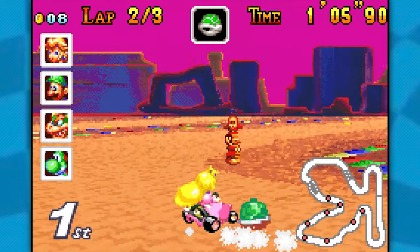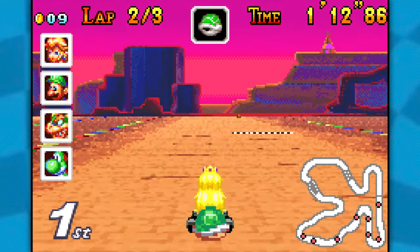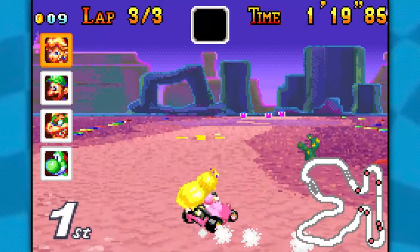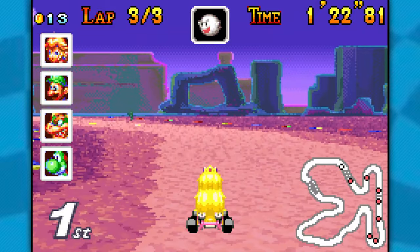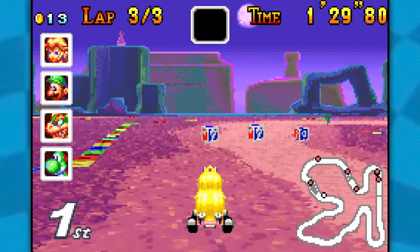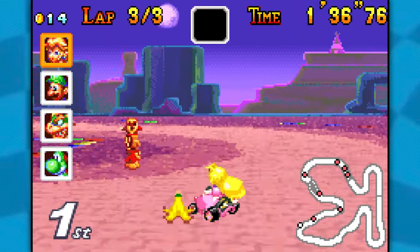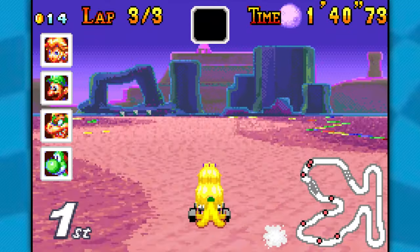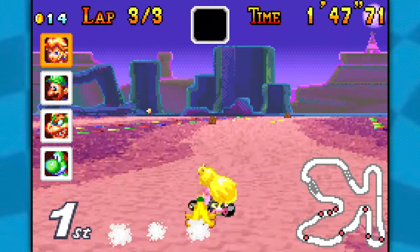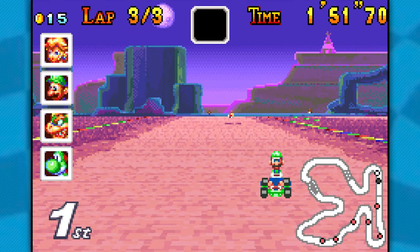There we go — that was some good boost! I'm gonna try and stop doing the actual jump drift because with Peach it seems to work a bit better just turning normally. Her handling is so good that you don't even really have to drift. The boo actually behaves like a boo in this game and steals other people's items. Alright, banana — I'll hold onto it because I don't trust Luigi. I'm avoiding the boost panels cause I don't trust myself not to hit the Shy Guy hut.